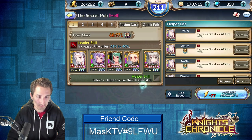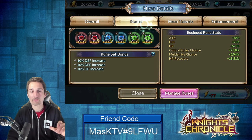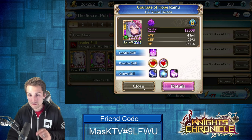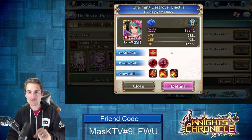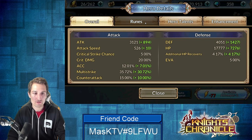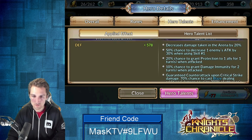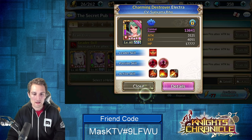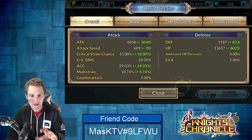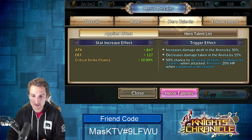That's Morgan. Now we have Ramu — main stat page, overall stat page, rune page, and hero talents. Good old 12k combat power. We got Electra at 13.8k combat power — here's her raw stats, in-depth stat page, runes, and hero talents. And we got Ruby at 13k combat power with her in-depth stat page, rune page, and hero talents.